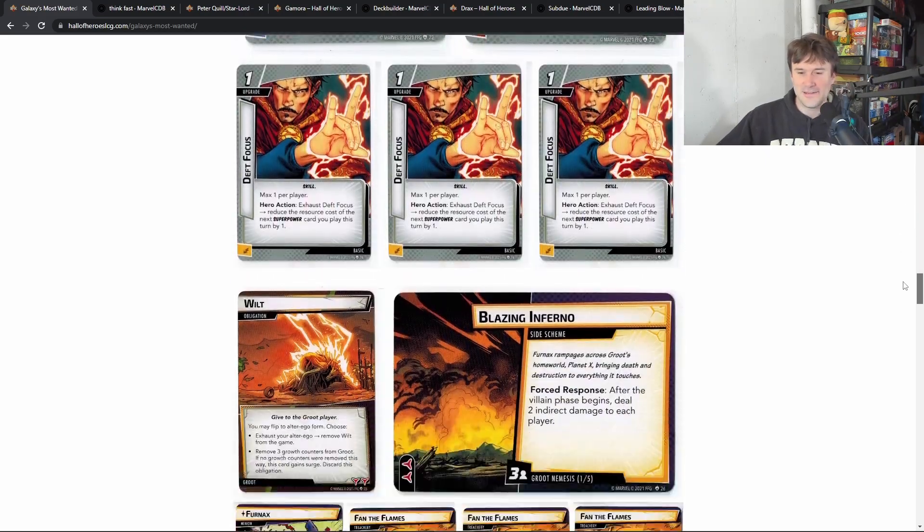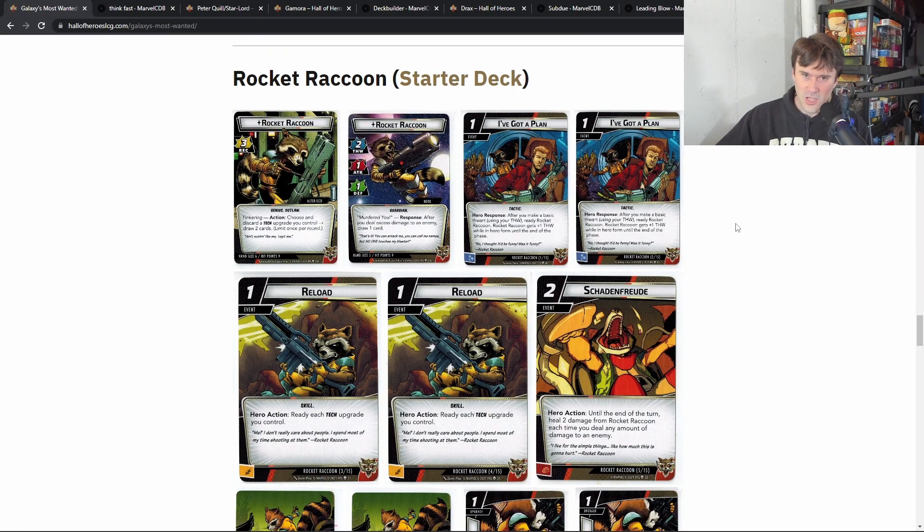You constantly want to be flipping him down to keep counters high for big thwart and big attack. You can also use 'We Are Groot' to remove counters and put tough stats on, or Bind Spikes to remove a counter and swing for two extra damage. That's the way I like to play Groot — I really enjoy it and it's pretty darn strong and a lot of fun.